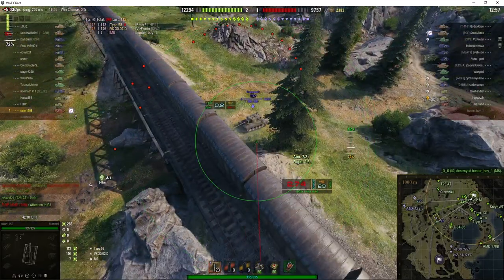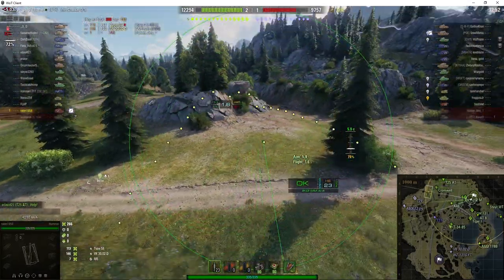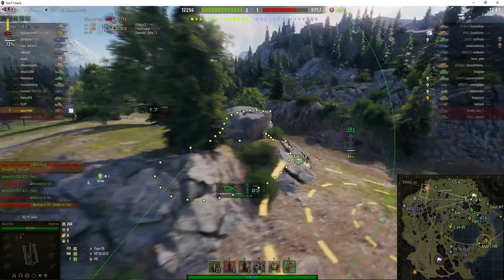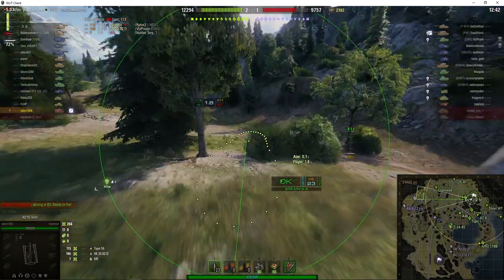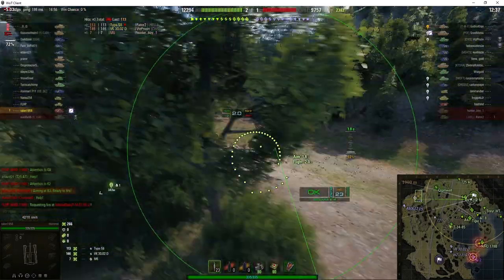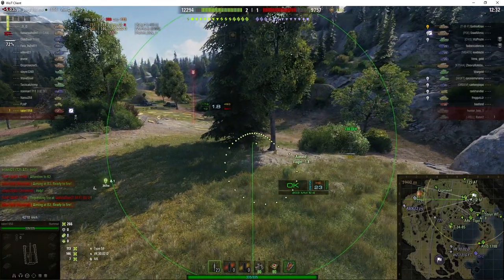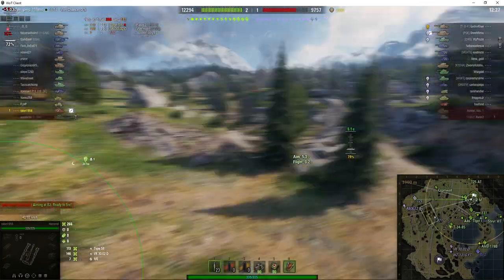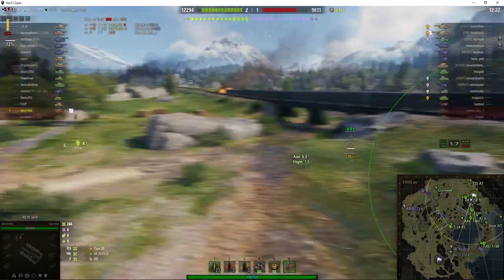Talon's found another target. As I keep preaching: if you're in an SPG, maximize your output. The moment you're loaded, find another target to hit. The more targets you hit, the more chances you've got of getting a Confederate medal. Even if your team loses — because most SPG players don't lose for their team, they maximize their damage — you could still get a Confederate medal, and that will boost your earnings through courageous resistance.